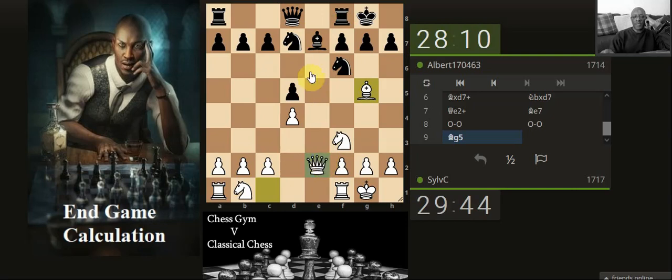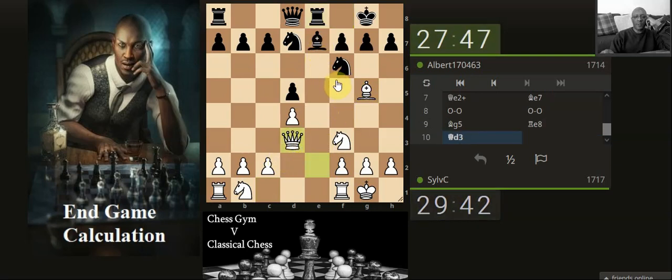So it looks quite good for black because they've got their pieces developed dead quick — we've got a knight that's still not developed. I would still give it about a minus 0.2 type thing to black. Go here, that was always happening.